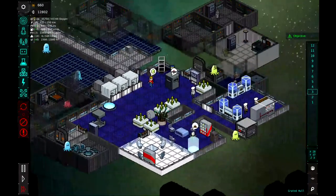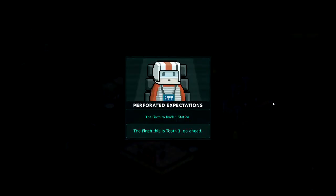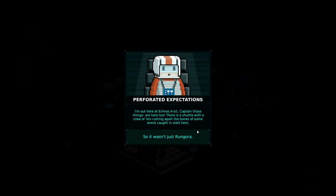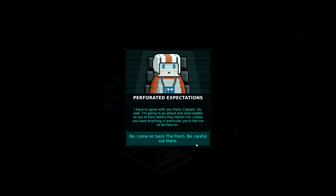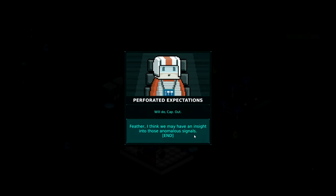So I think that's a good place to end the Meeple Station video. Let's go ahead and read this — Perforated Expectations. The Finch to Tooth One Station. Go ahead. I'm out here at Irmos A-B1, Captain — those things are here too. There's a shuttle with a crew of them cutting apart the bones of some wreck caught in orbit here. So it wasn't just Rungorus. Do you reckon these things are what happened to our ancestors? This whole system is an absolute wreckage of rock debris, orbital trash, torn apart satellites, shipwrecks, destroyed stations — looks like the aftermath of some science fiction space battle. I hope not, Marimba, but it's not a good sign either way. I agree, Captain. I'm going to go ahead and skedaddle on out of here before they detect me. No, come back to the Finch. Be careful out there. Will do, Cap.